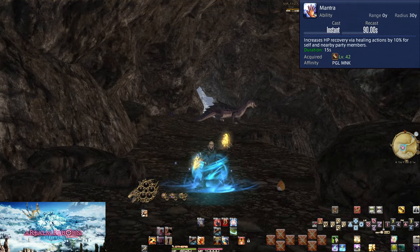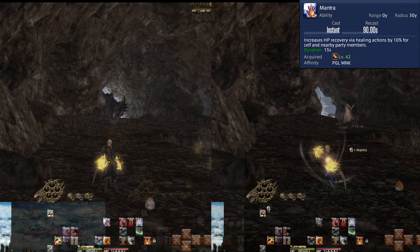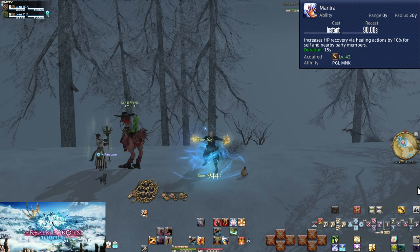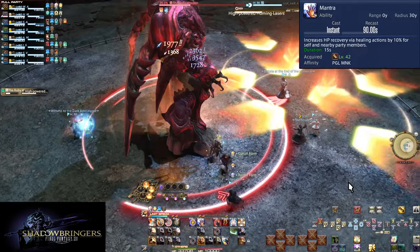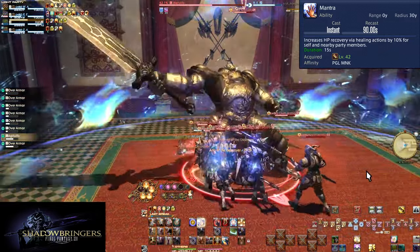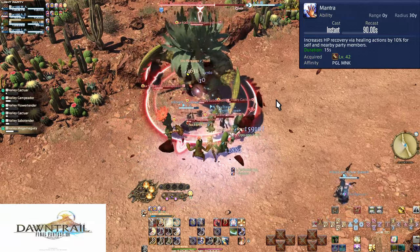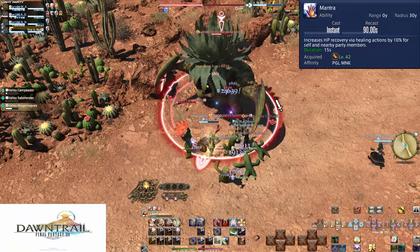Level 42: Mantra. On a 90-second cooldown with a 30-yalm range, you and all allies affected will be given 10% extra healing from all heals for 15 seconds. Use this anywhere major healing is needed. If a boss is doing big raid-wide damage, pop Mantra to make the healers have an easier time. A more hidden use is in dungeons: tanks like to pull a lot of enemies at once — two groups, three groups, or even four. This leads to enemies doing a lot of damage to the tank very quickly. You can help by using Mantra, making every heal the healer uses far more effective.